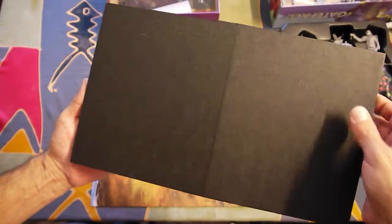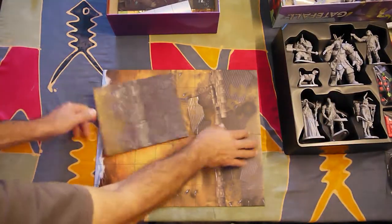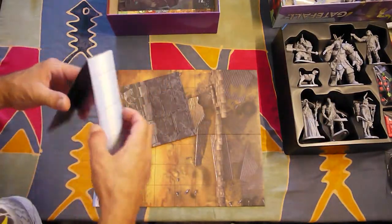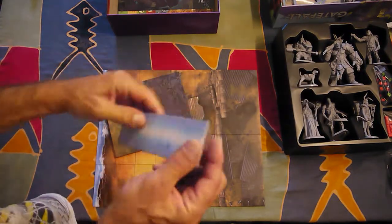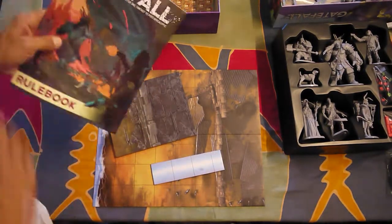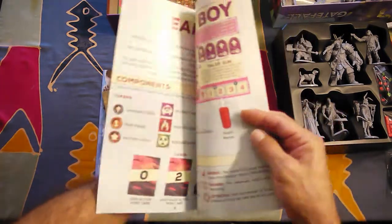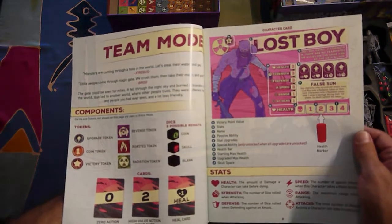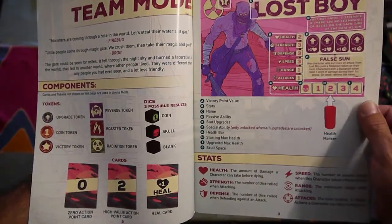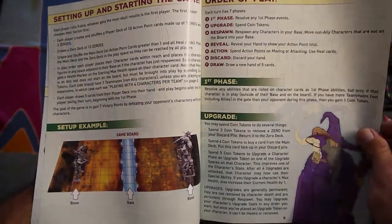There's a protective film to improve rigidity, I guess. Here's the pathway — the rulebook. We know there's an errata that you should print — Jack pointed it out. It's no biggie, it's just half a dozen sentences.